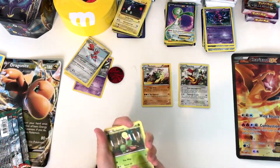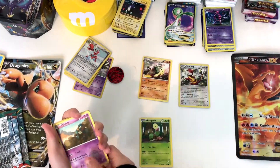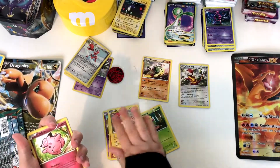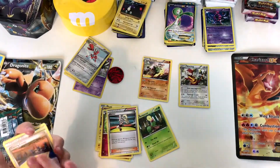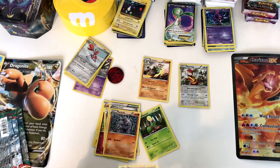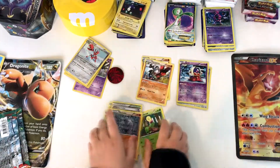There's the rare. We've got a Bellsprout, a Golett, a Machop, a Plus Power, a Clefairy, a Carina Training Center, another Machop, a Jynx, and a Hariyama.